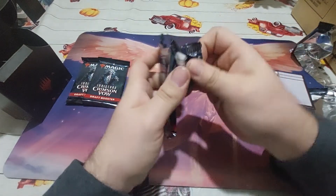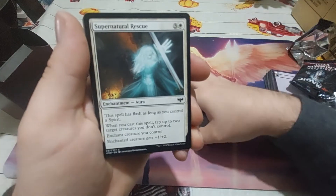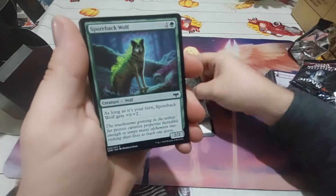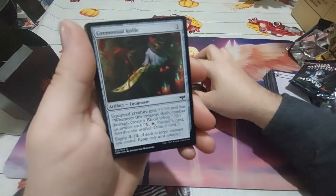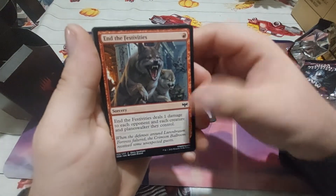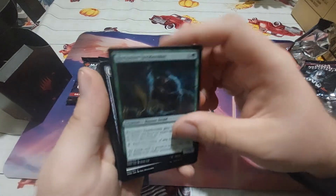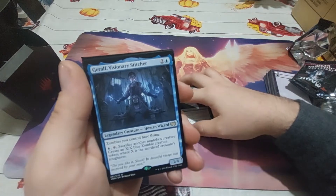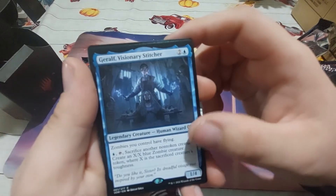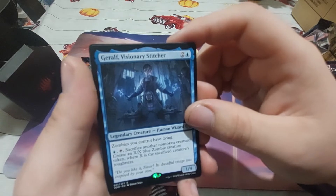Move on to pack number four. Hungry Ridge Wolf is where we start. We have a Stitch Assistant, Supernatural Rescue, Mind Leech Ghoul, Sporeback Doggo, Aim for the Head — love that facial expression — a Carnarval Knife, and the Festivities, Weary Prisoner, a Reclusive Taxidermist, Bride's Gown, Infestation Expert. Our rare is Giralf, Visionary Stitcher — Zombies have flying, and sacrifice another non-token to create an X/X blue Zombie creature token where X is the sacrificed creature's toughness.